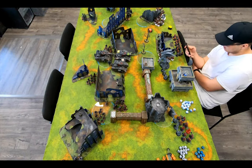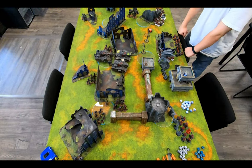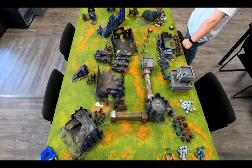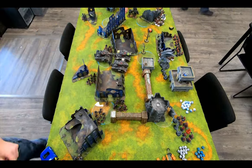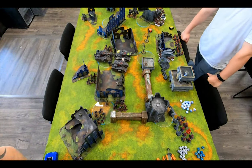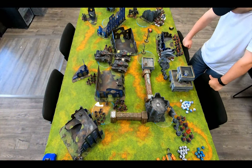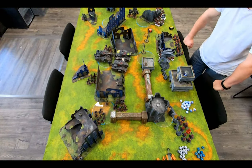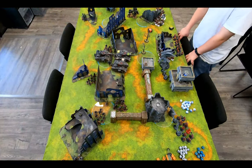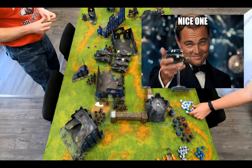The Command Squad move into obscuring. The Primaris Psyker tries Night Shroud on the Bulgrin for hit rolls of 1-to-3 to fail — denied. Both frontline tanks get a 5-up invuln save from Psychic Barrier on the Gatling Cannon tank. The Astropath does some divination and gets me a Command Point. On to shooting.